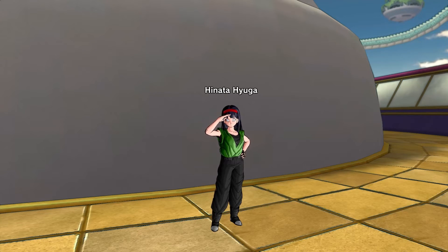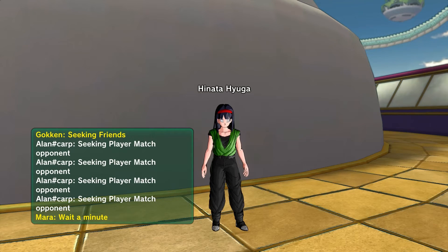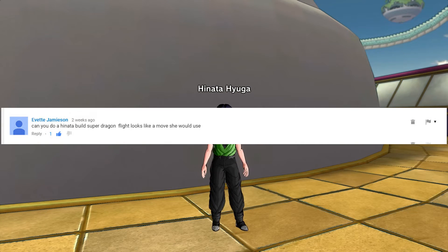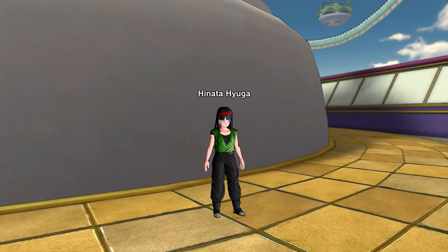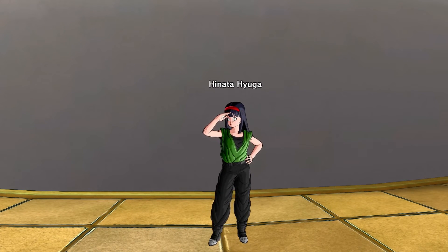Jerry and I are gonna make it happen for you guys. This build was suggested by Yvette Jameson — her name and a picture of Hinata Hyuga will pop up now. I think it looks pretty good — it's her Chunin/Jonin vest look. Just ignore the red hairband; you can't change the color on that, otherwise I totally would have.